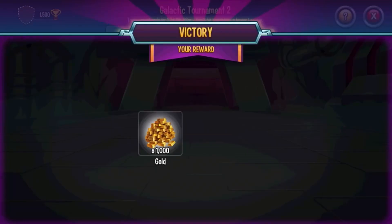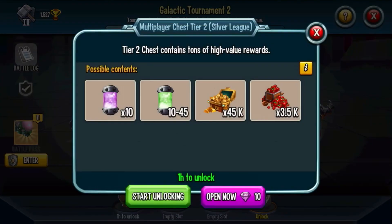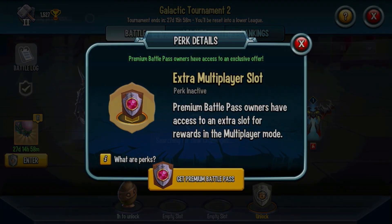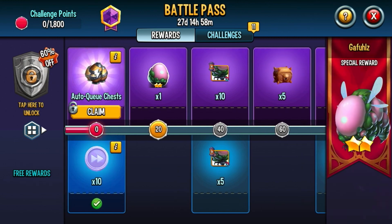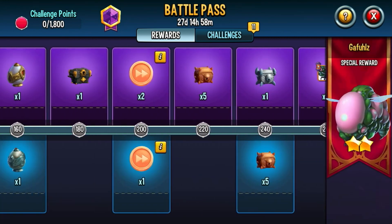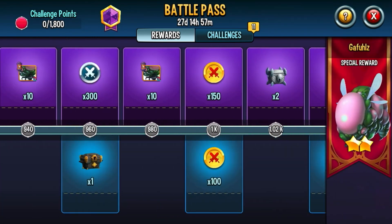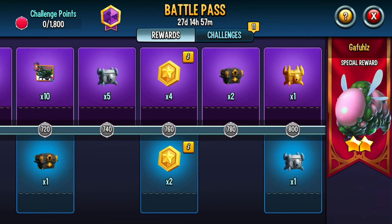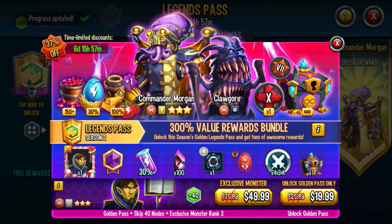Monster Legends knew it was too OP to put cells in the chest, because now you can't even get cells. You only get misc legendary cells, epic cells, and golden food. You do not get the multiplayer monster. I think Monster Legends realized no one buys the battle passes, so with this change I think a lot of people are gonna start buying the battle pass for the multiplayer monster.